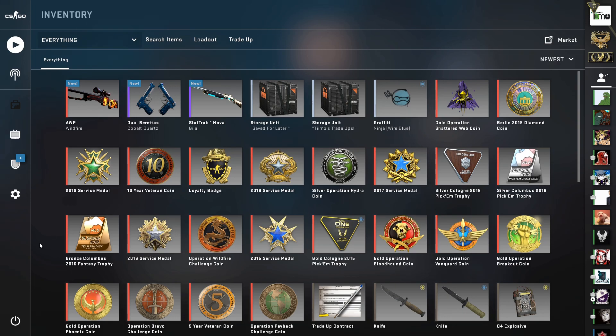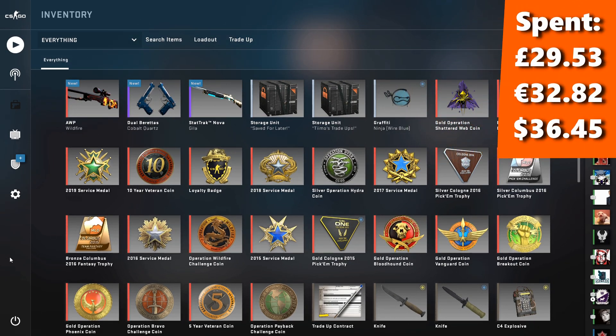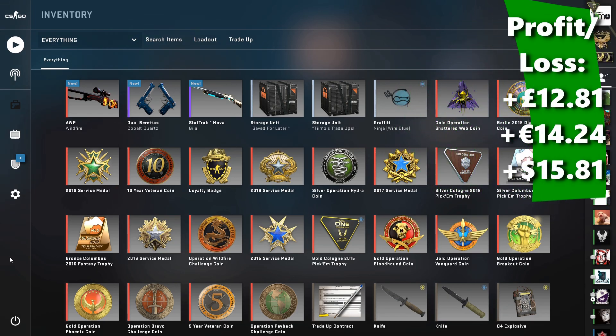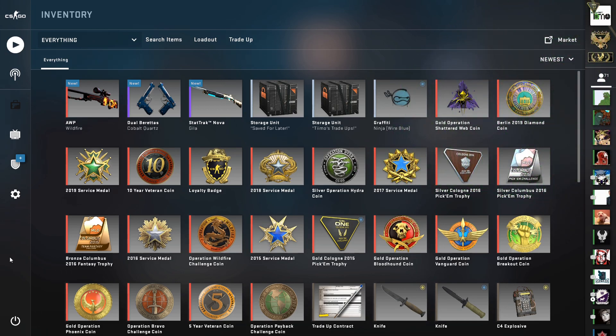Today our costs were around £29.53 — €32.82 or $36.45. The value of the items we traded up for is about £42.34 — €47.06 or $52.26. So we made a profit today of £12.81 — €14.24 or $15.81. It wasn't looking great with the first two trade-ups, but the AWP Wildfire pulled it all back at the end. I'm extremely happy with the results — thank you all for watching, please check out Trade-Ups.buy and the other ways to support the channel in the description. Take care everyone, see you in the next one!